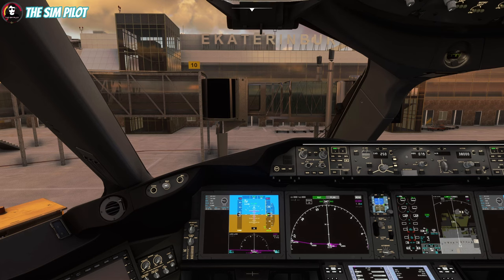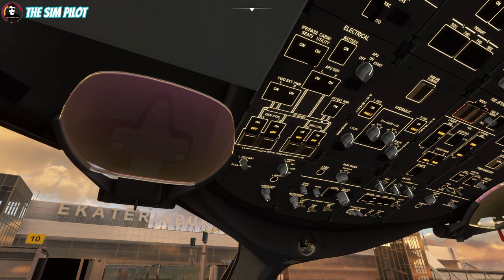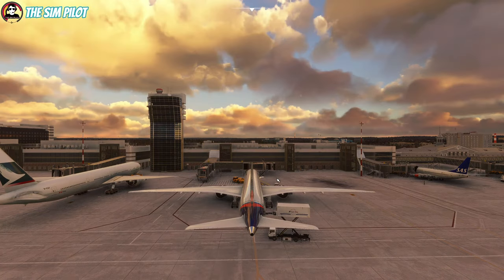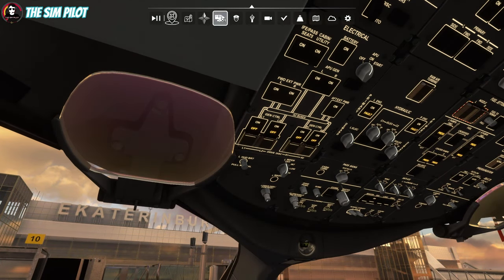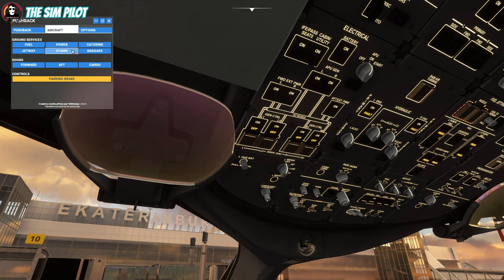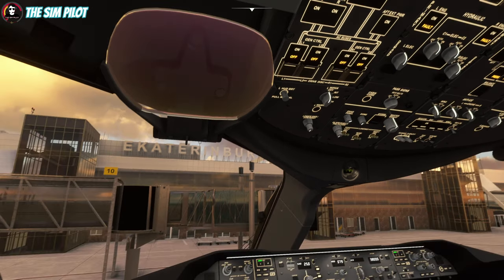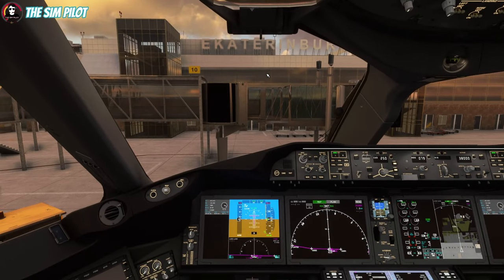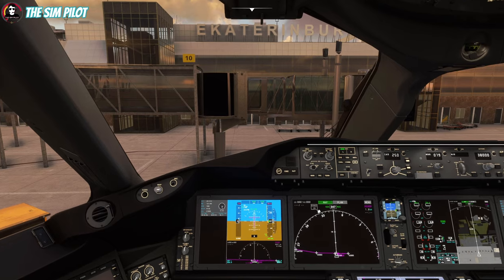We have APU generators available — we'll turn them on. Checking outside: the ground power is still connected, so we can tell the ground crew to remove the power. We are ready to start the engines and push back. We will push the tail to the right, then take the taxiway to runway 08 Right, take off towards the far end, and come back.